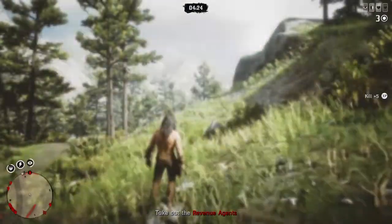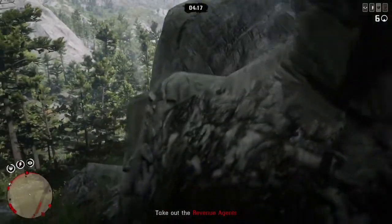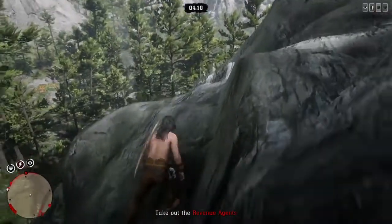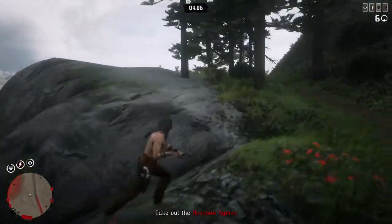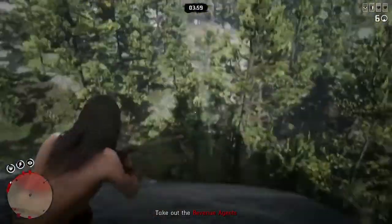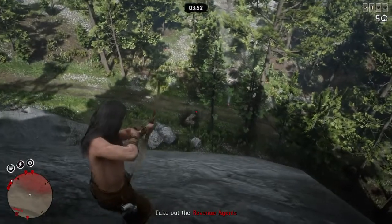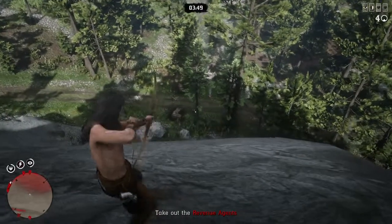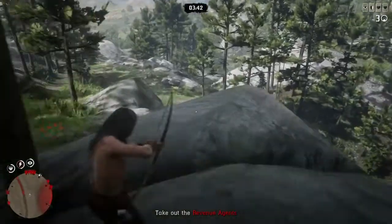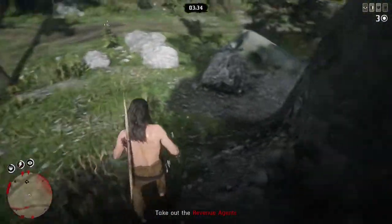Let's try again and go up this mountain and see how far we can take it. Maybe we can snipe them down from all the way up here. It's a little bit too far. This outfit looks really cool in this kind of environment, I really like it. We didn't hit anyone, so what we're gonna do is go back down and use our axe, throwing some axes at their faces. Maybe even go bare fist and knock them out.